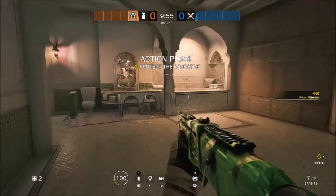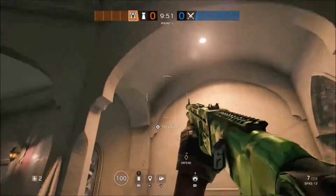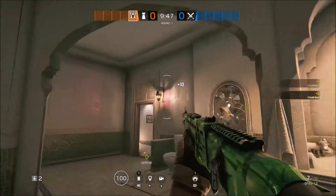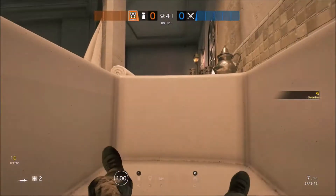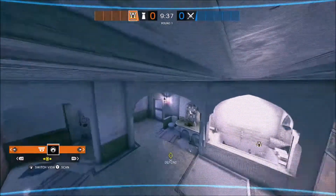For this next spot, it's next to the objective room near the master bedroom — it's inside the bathroom. It's basically a hiding spot inside the bath, which is pretty good. You can keep an eye on your surroundings, and if an enemy comes through the doorway you can jump up and get a fast, easy kill.